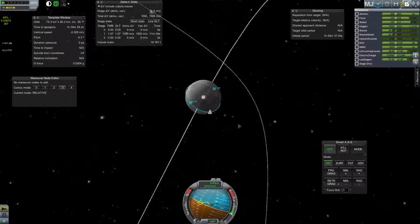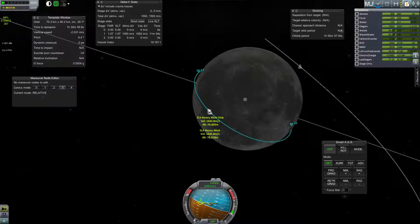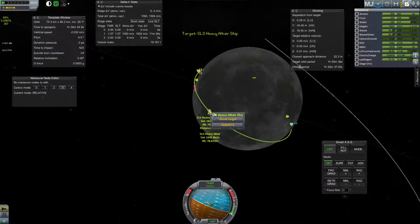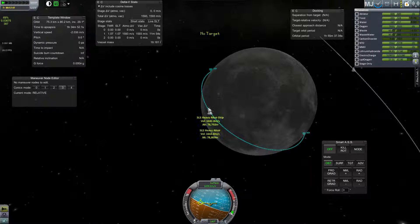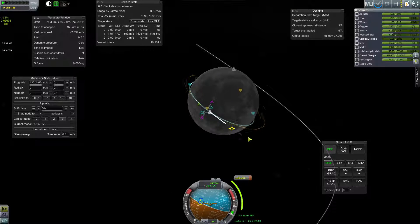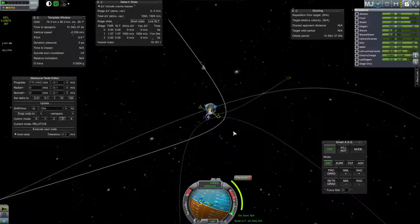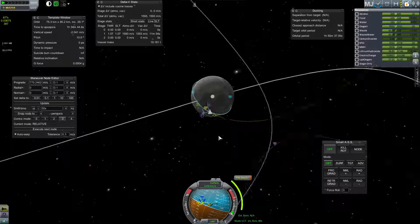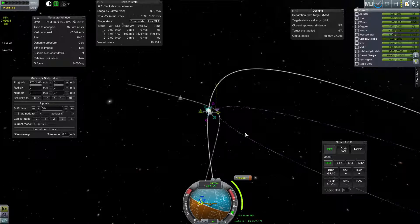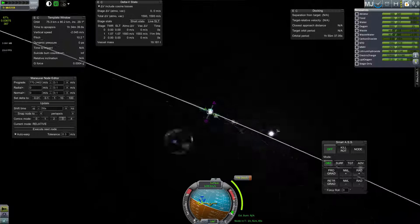Just from having done this way too many times, I know that the node will be around where we are now, so I'll set it for the next time around. Just add maneuver. It will be pretty obvious once we get out that way — we want to head in this direction. Because once we leave the sphere of influence, that will have us going slower than the moon is in its orbit, which will give us a node back this way.